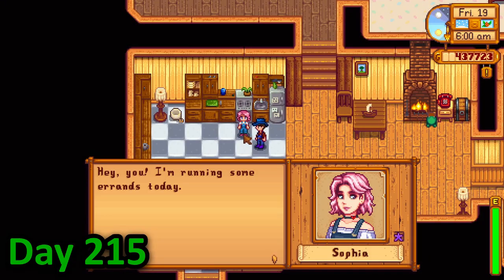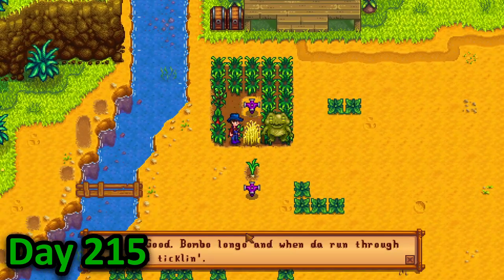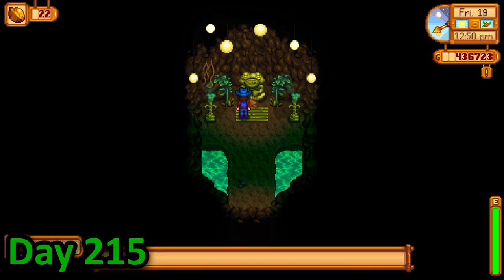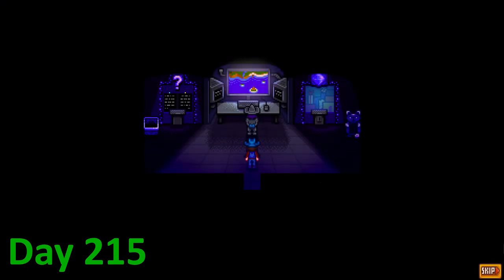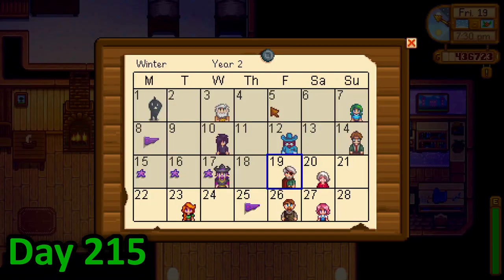Day 215 was a very special day. When I arrived on Ginger Island, my crops were ready for inspection by the frog who in turn gave me the remaining golden walnuts that I needed to complete the walnut room. I slowly walked in and was greeted by Mr. Key who congratulated me. I then had a look around the prizes and the challenges before heading back home and going to bed.